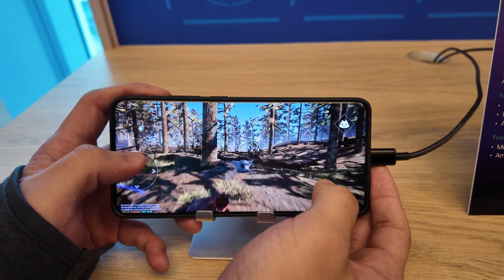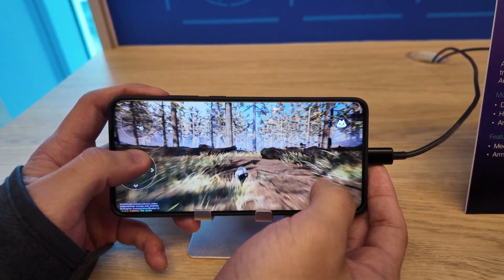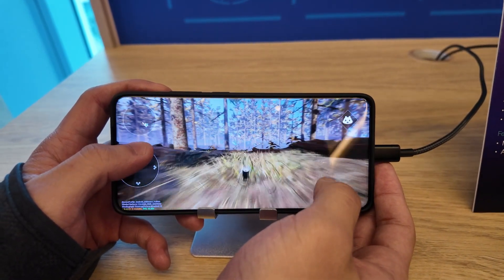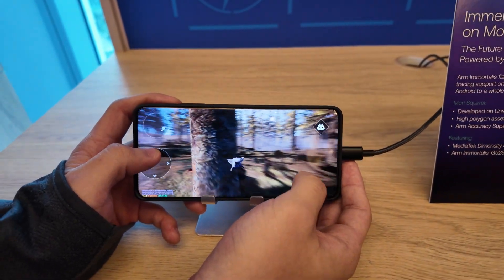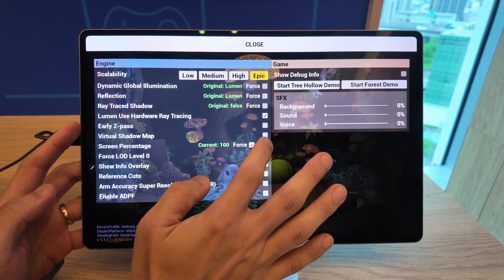This demo is a game created by ARM themselves — not really a game, but a demo kind of like a game where you use a flying squirrel to run around, fly around, and collect chestnuts. That's about it. But you can of course enable and disable ARM ASR in the settings menu.